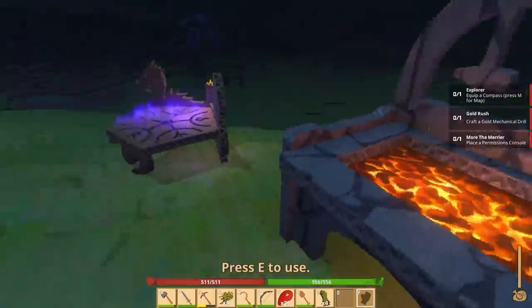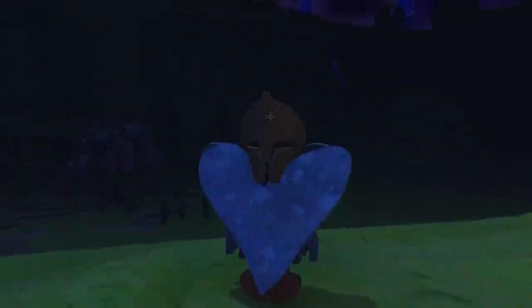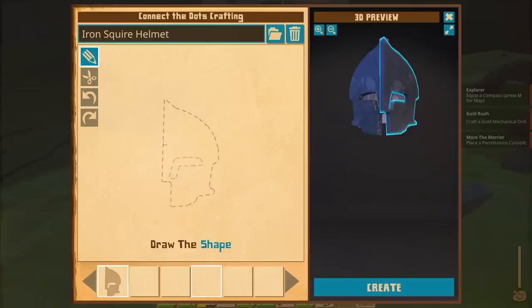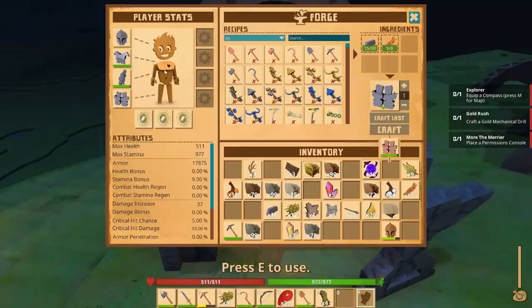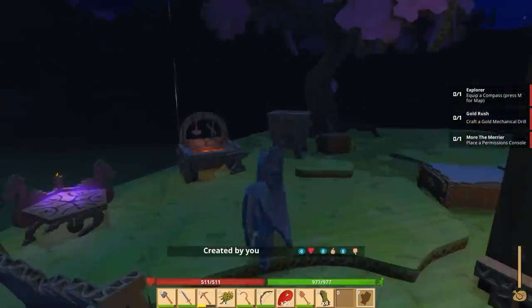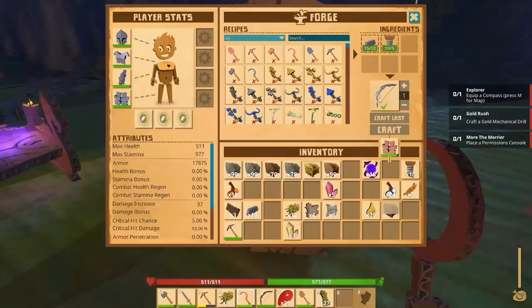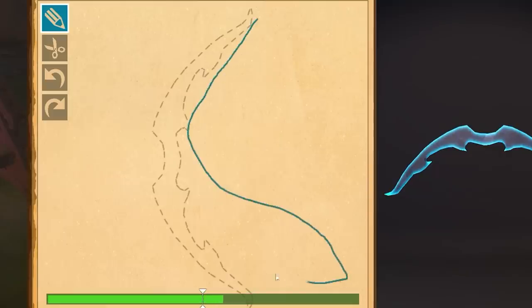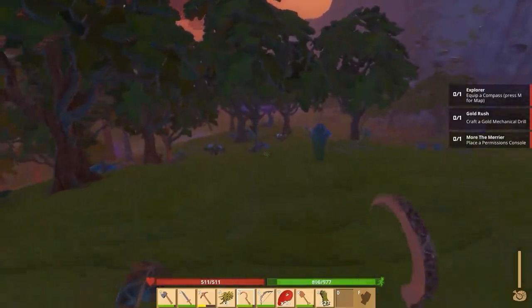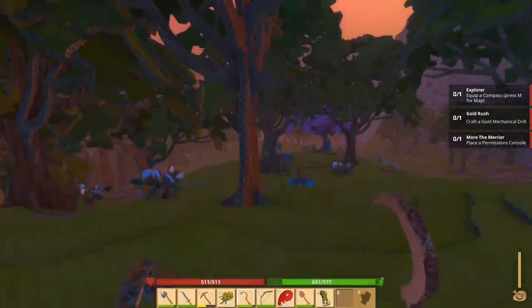We'll slap that right on our body — I look like a butterfly. Our helmet is made of wood, so we're gonna make a better helmet. That's fine just the way it is. Iron legs — now we actually have a full iron set, so we're tougher than we've ever been, because we're made out of metal. The last thing I wanted to make before departing is the iron bow, and then I think we're geared enough to go find our mechanical parts.